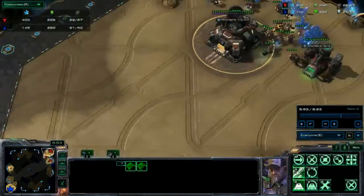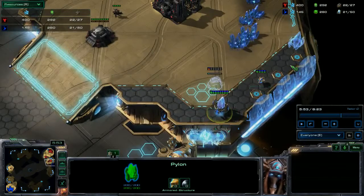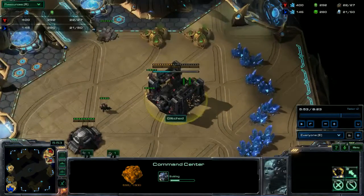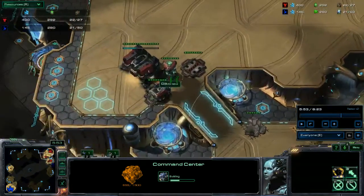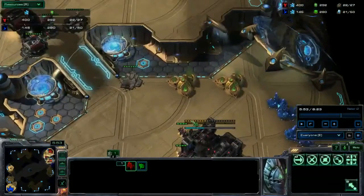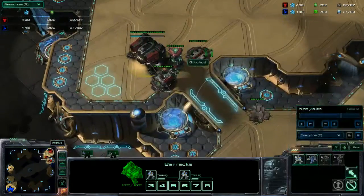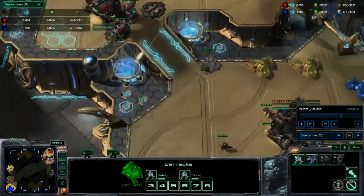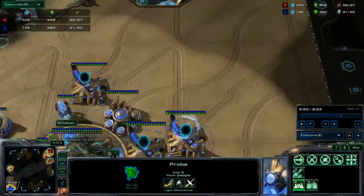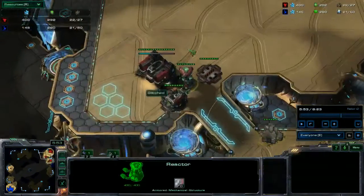I actually failed here - I didn't notice the pylons in the bottom corners of my natural. I thought I had time. If I had noticed those pylons, I would have canceled my natural, put up bunkers, built more barracks, and started producing more units. Sadly I didn't. Either way you lose to this push - you have one marine, you'll have maybe three marines by the time he warps in four gateways. It's rock-paper-scissors: you picked paper, he picked rock, you lost.